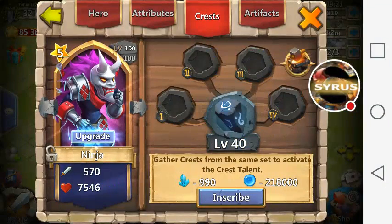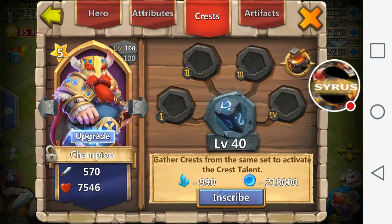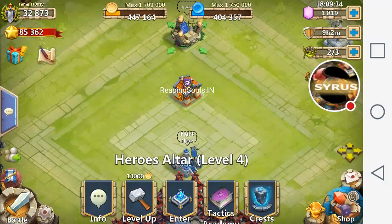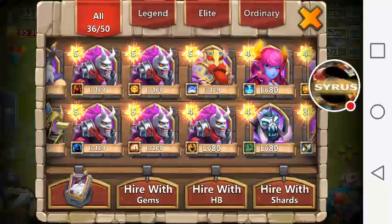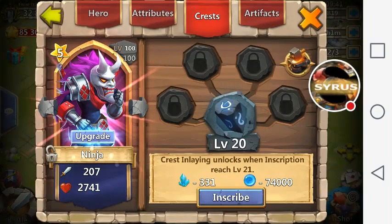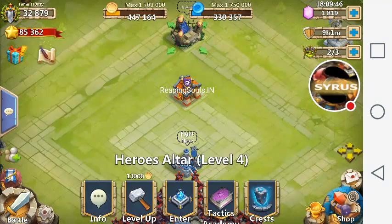He's now at level 100 with all his buddies but only inscribed to level 20. Our number was 32,873. We inscribe him — now he can hold a crest set — and it's 32,879. Inscriptions give you anywhere from three to six to nine to twelve might per inscription level, increasing as the level goes higher. This information can be found on the Castle Clash wiki.